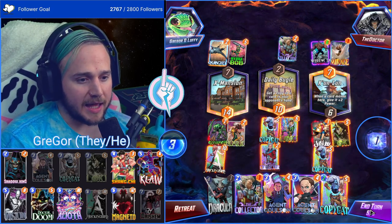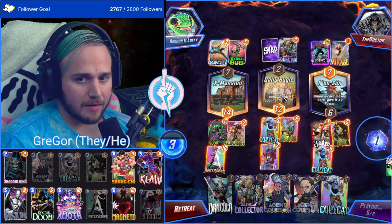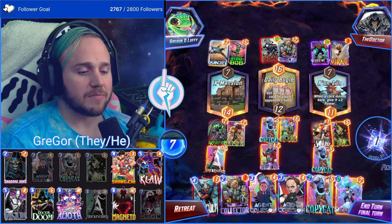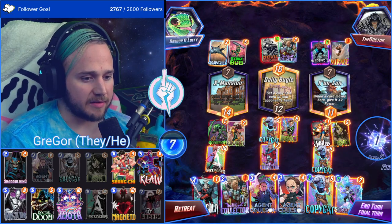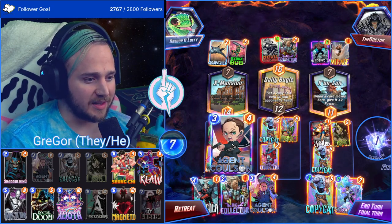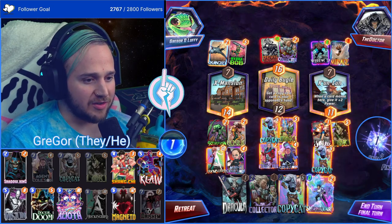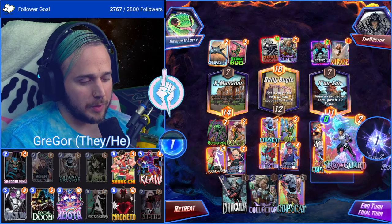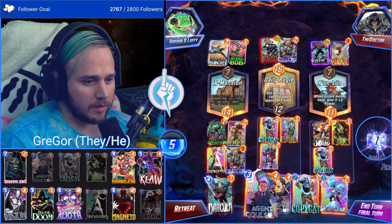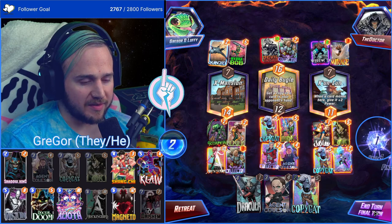I'll hold out on the last play because we want to leave stuff open. Okay, that makes sense — let's get Collector as much of a buff as possible. We have two Collectors at this point. Agent Colson gets us a four and a five-cost card — so that's two more cards — we're gonna fill the hand either way. Actually hold on — Snowguard is a better play because they're gonna keep getting buffed from these other cards. We'll see how this goes.